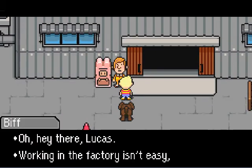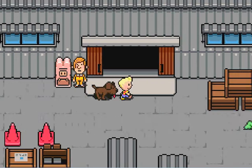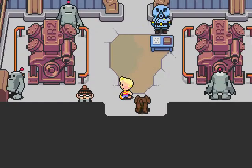Let's talk to this guy. 'Oh hey there, Lucas. The factory isn't easy, but you do get three tickets to Club Tittyboo out of it, so it's not all bad.' This is how we're going to be able to get into Club Tittyboo, so let's go and see.